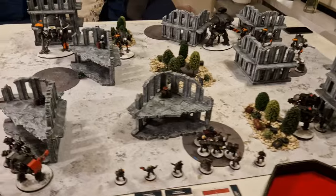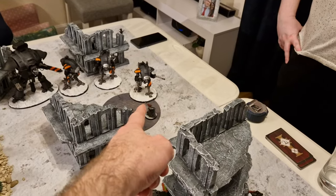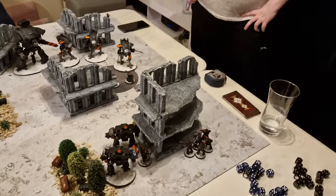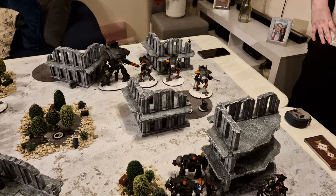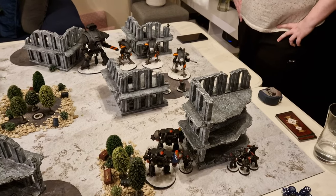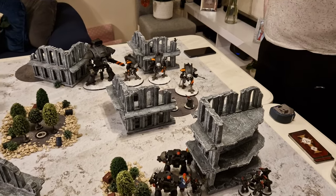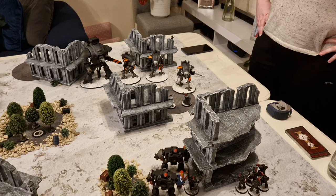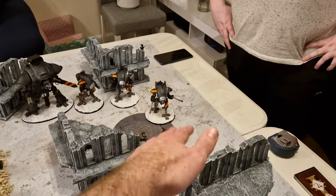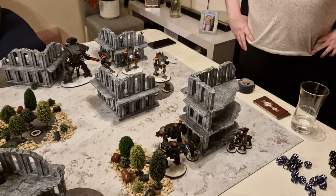Moving on to Death Watch turn one. My secondary objectives are Storm Hostile Objective and Bring it Down. Essentially: run on that objective and kill that knight for many points. The Oath of Moment target is the small knight. From what I've learned playing knights, you want to kill the small knights first — they're the ones running around being a nuisance, and they all have OC 8. Eliminators will run onto the objective; if I kill the knight, that's the objective secured.